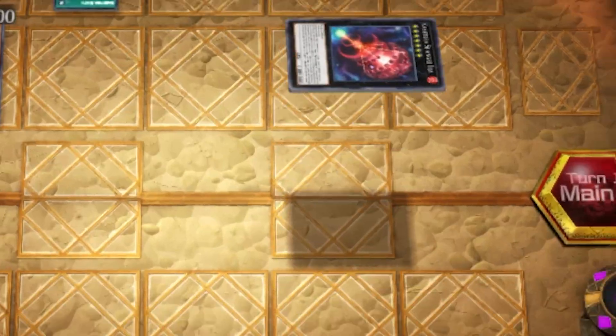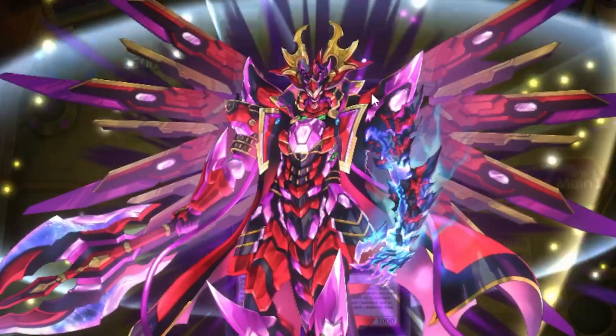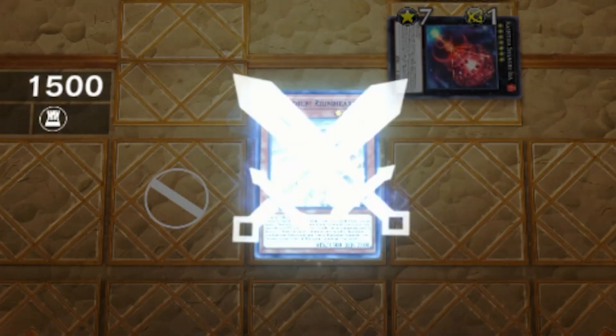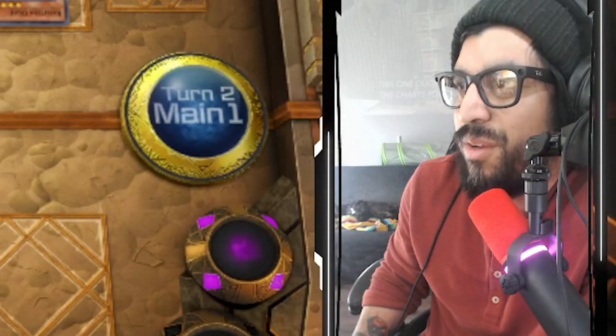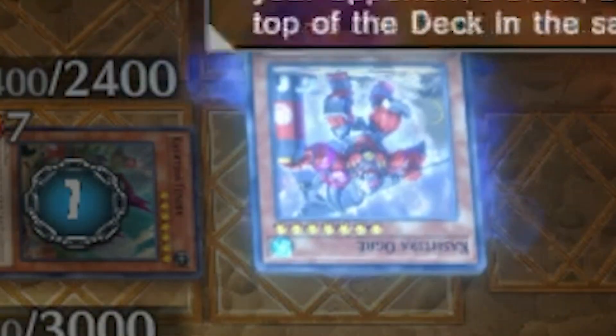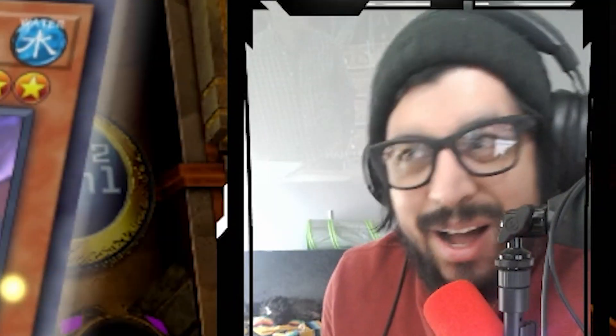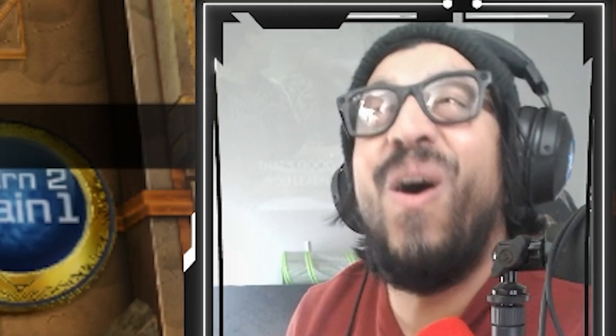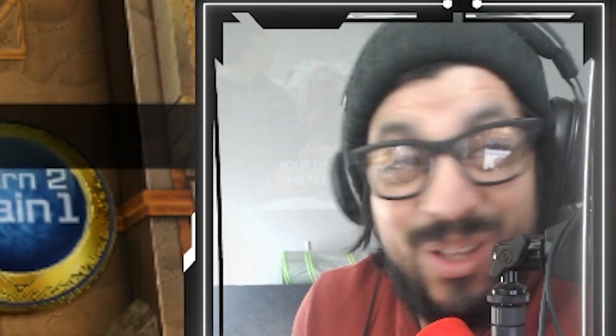All right, here we go. Fenrir. Wow. So I got a zone. Okay, here we go. Manadium, Reinhardt, Fenrir, Unicorn, Ogre. Wow. Damn. All my zones almost are locked. Oh my goodness. Let's go. To be continued.